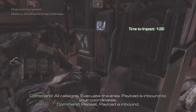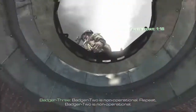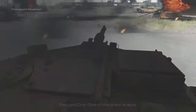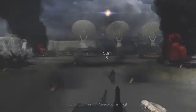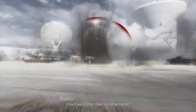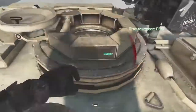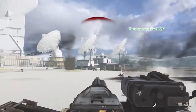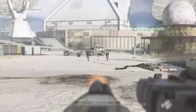All call signs, evacuate the area. Payload is inbound to your coordinates — payload is inbound! Move your ass, soldier! Badger 2 is non-operational — one of the crew is alive, moving into pickup. Keep running! Get out of the tank! We got our men — proceeding to exfil at Charlie Delta! Missiles 30 seconds to impact.